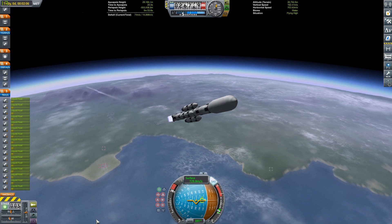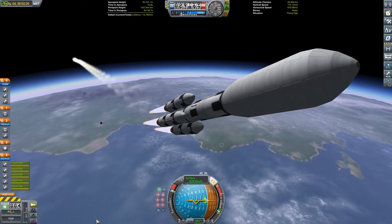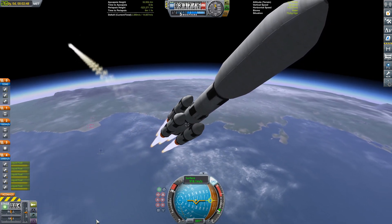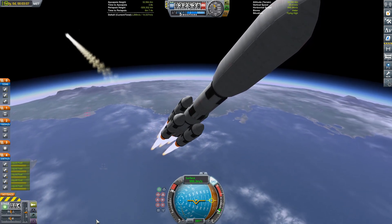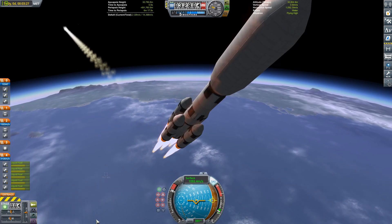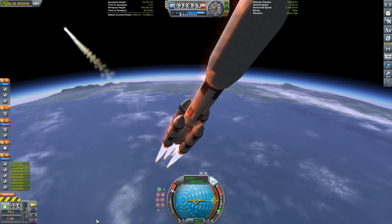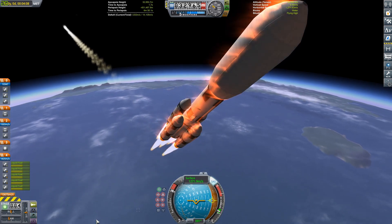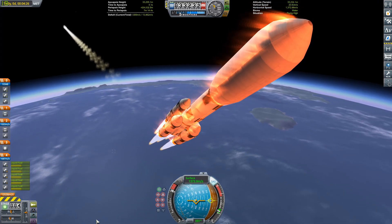If you're wondering where the space station came from, I assembled it in a previous video called 'Building a Space Station with the Soviet Space Shuttle.' I used the Buran and Energia, which is the Soviet space shuttle, and built a station. So we have a Soviet station in orbit around Kerbin, and we cannot have that — as per my series, 'Make Drez Great Again,' which is a Drez colonization series.